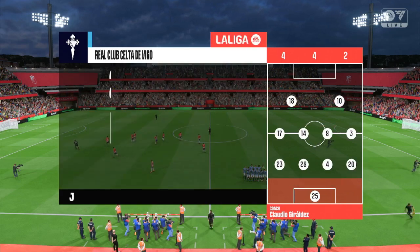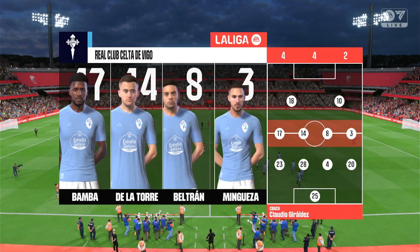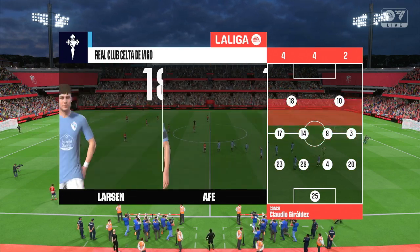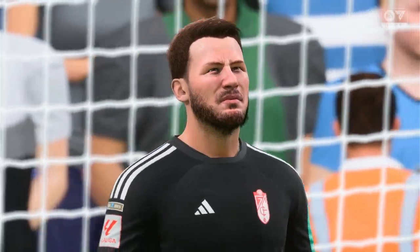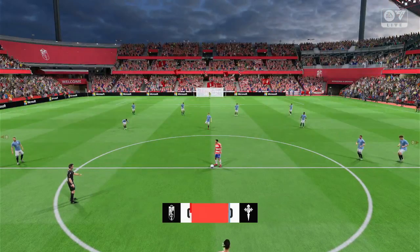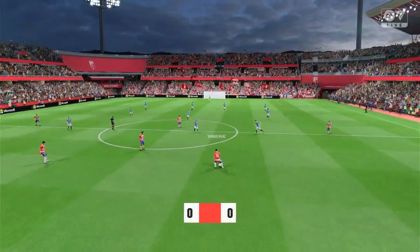This is the Celta Vigo team sheet. Well, it looks like they'll also start with a 4-4-2, and that does put the emphasis on individual performances, particularly in those key midfield areas. I think that's where it's going to be won today. The ball is rolling — we're underway.